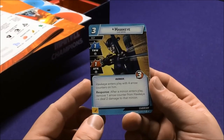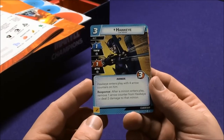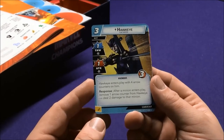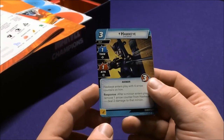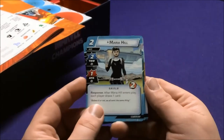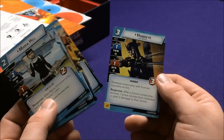In Leadership, we have Hawkeye — Clint Barton. Hawkeye enters play with four arrow counters; after a minion enters play, remove one arrow counter from Hawkeye to deal two damage to that minion. That's a cool card — automatic damage. We also have Maria Hill who's SHIELD. After Maria Hill enters play, each player draws a card.